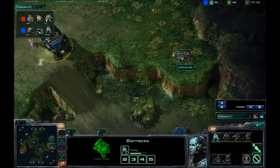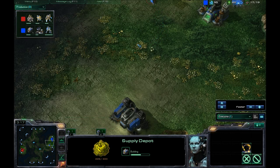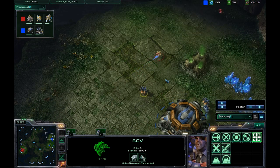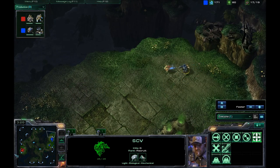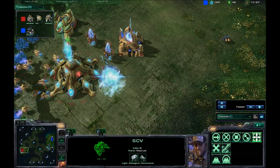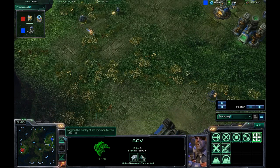Getting the supply depot up in the corner here because I'm always scared there's going to be something in the corner. There never is, but you never know. I am going to follow this probe around because I don't trust him for one second. As you shouldn't with any probe — they can just build stuff and then walk away, and you'll be like, 'Oh, he left my base, no worries.' Then there's a pylon back there. Damn you, probe.